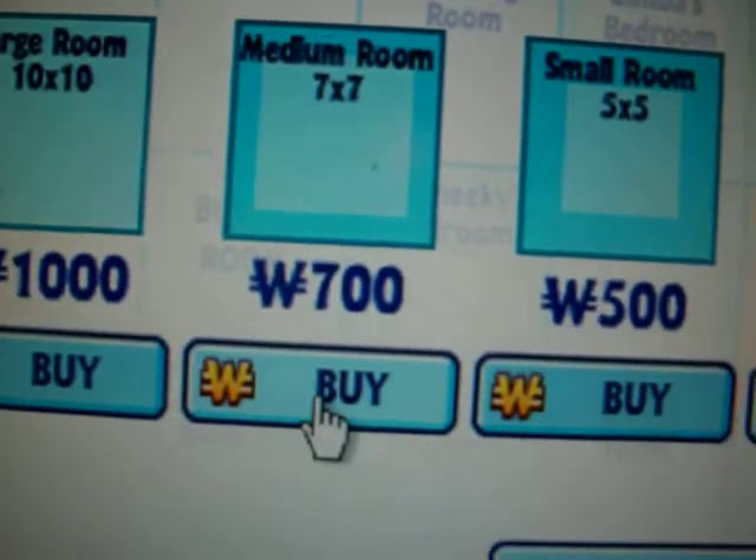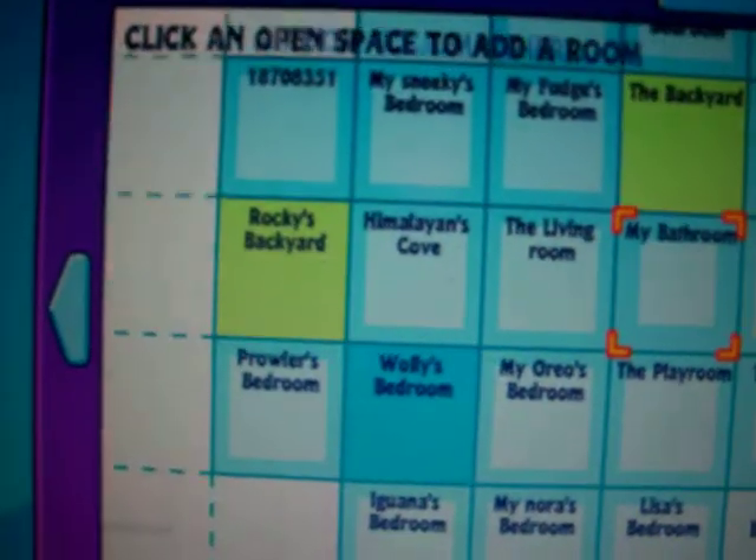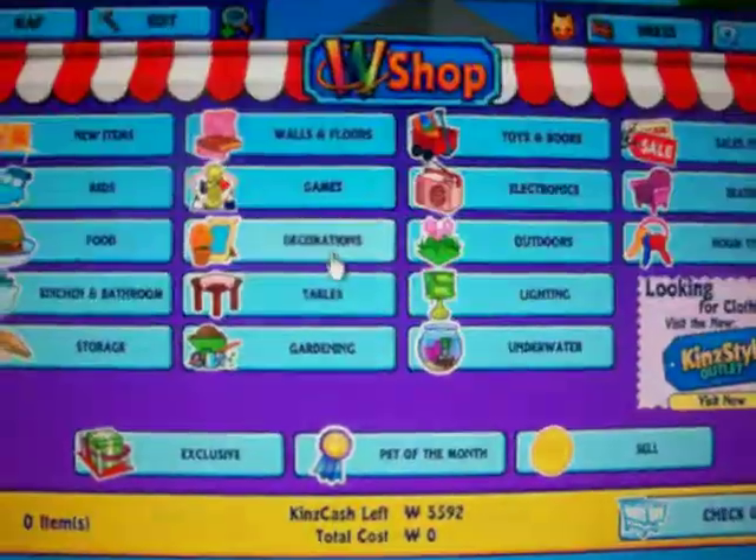A 7x7 regular room — I don't want a small room. Jump, go, okay, yay! Two minutes on this thing. I've got to fix up her room, so I'm going to go to W Shop and get some stuff for her.